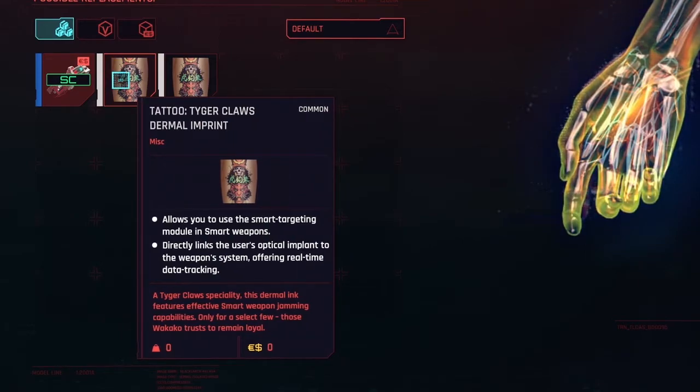You'll see it listed as Tattoo: Tiger Claws Dermal Imprint. It has two capabilities: it allows you to use the smart targeting module in smart weapons, and directly links the user's optical implant to the weapon system, offering real-time data tracking.